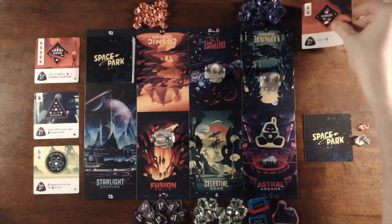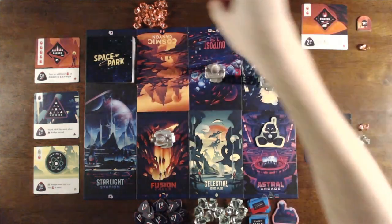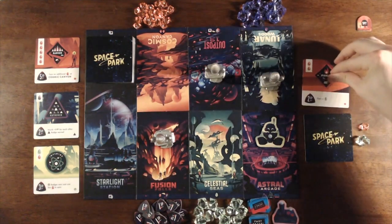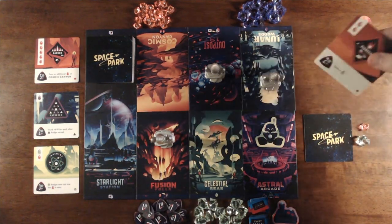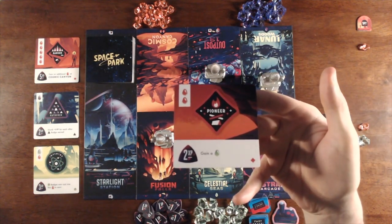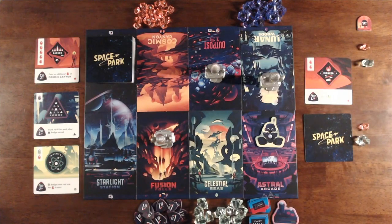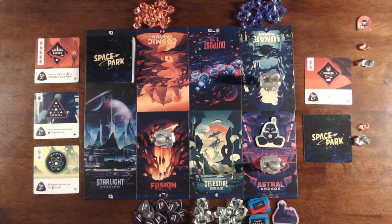Back to Player One's turn, and they now have enough Sun Crystals to earn the badge in their hand. So they'll visit Outpost 13, which allows a player to earn one badge from their hand. To earn a badge, you simply pay the cost indicated in the upper left corner of the badge card. Earned badges get placed face up in front of you, and now you've earned the explore points shown at the bottom left corner of the badge, along with any other benefits the badge may offer. The Pioneer badge Player One just completed allows the player to gain a Sea Crystal, so we'll grab a Sea Crystal and add it to the player's supply. We end the turn by moving the rocket to the next available destination — Lunar Woods is already occupied, so we skip over it and place the rocket on Astral Arcade.